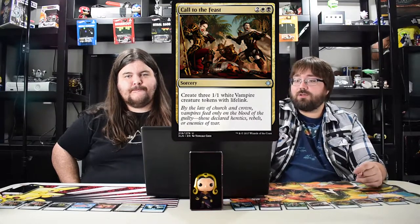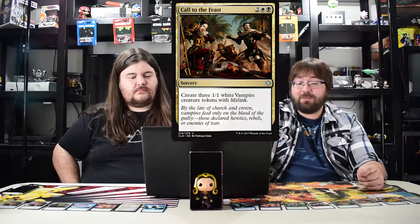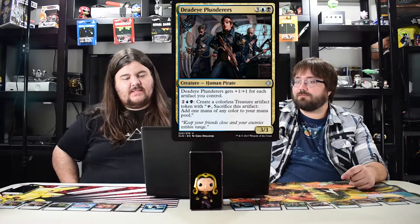Call to the Feast — black white sorcery, get three vampire tokens. Really great in limited. I played against it and it was rough to fight through. Amazing in limited.